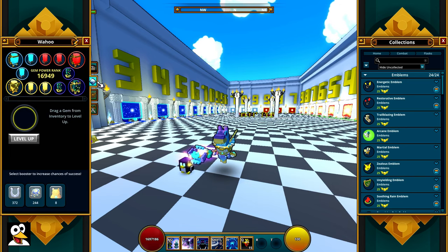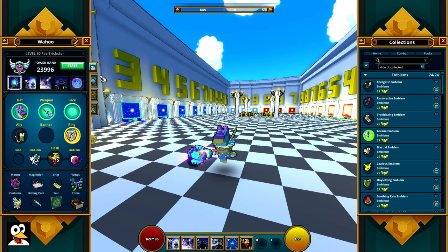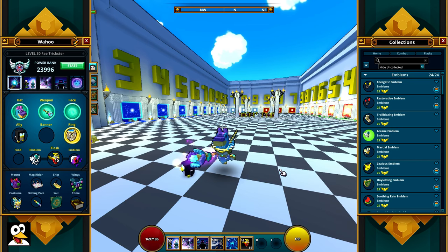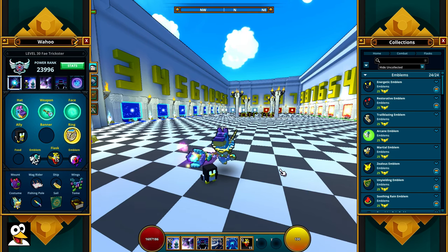I think I've covered everything needed for this video. The Fae Trickster is pretty straightforward — it's all about auto attacking. Just get to that 100% crit hit, get as much magic damage and crit damage as you can. There's not really much more to say; it's a super good class, especially after they reworked the class gem. Just auto attack your way through and you're going to be good.